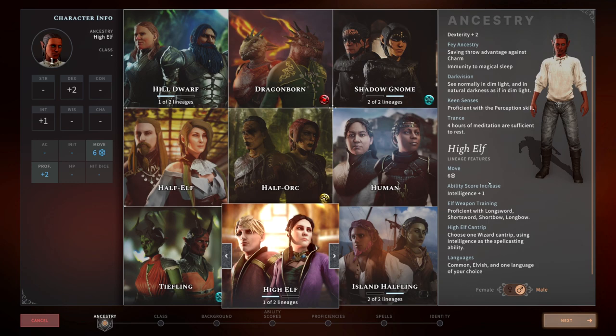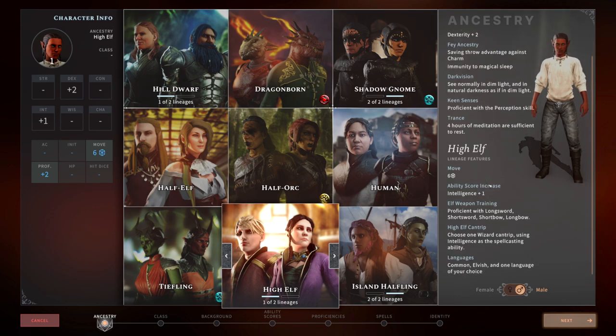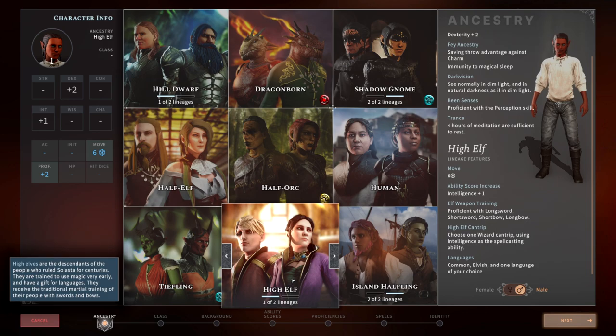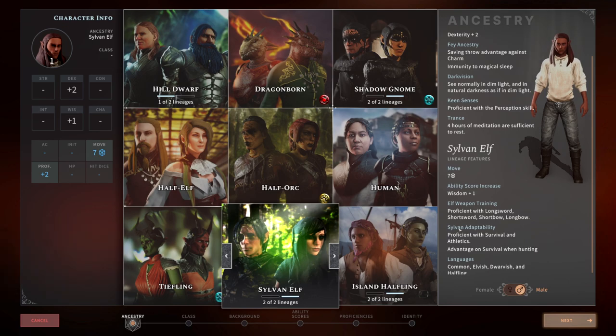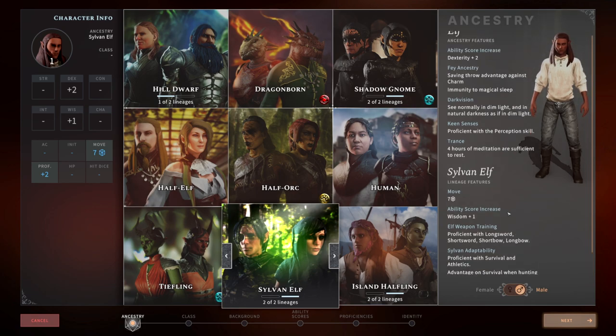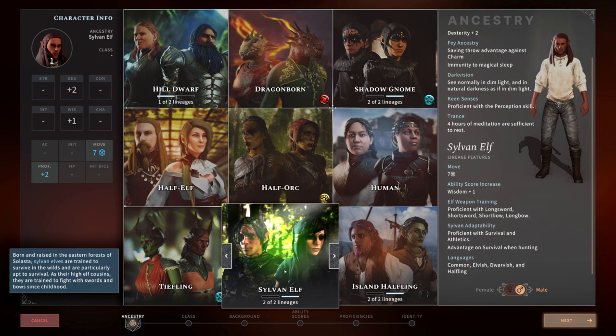The Sylvan Elf calls Ranger one hundred percent. You could do a dex-based paladin or druid as well — the dexterity helps armor class and the wisdom helps spellcasting. For Halfling, constitution and dexterity are two great stats for dexterity-based melee characters like rangers, rogues, and fighters. Even a dex-based dual-wield fighter works. Lucky and Brave are great for a melee fighter, and Halfling Nimbleness lets you move through characters in combat so you can better position yourself.